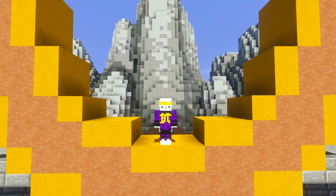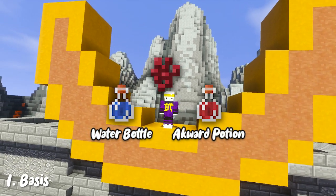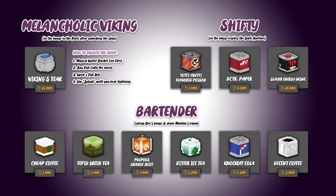Alright, so let's begin with the basics. A potion is brewed with three simple steps. First up, you have the basis, which represents either a water bottle — oftentimes brewed into an awkward potion using a nether wart — or you use a special basis, of which there are quite a few in Hypixel Skyblock.